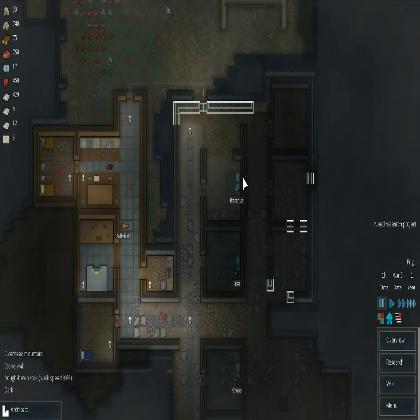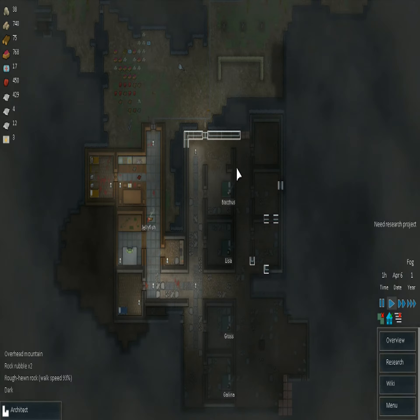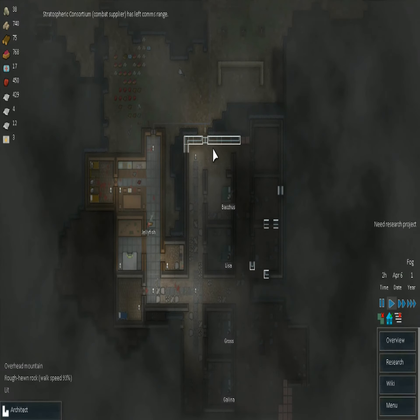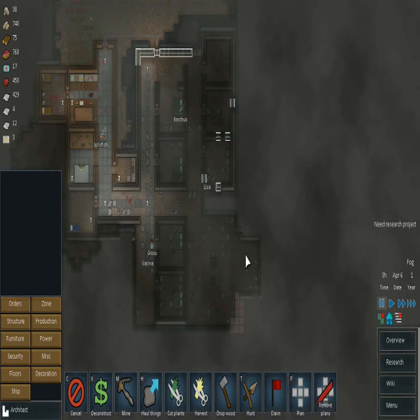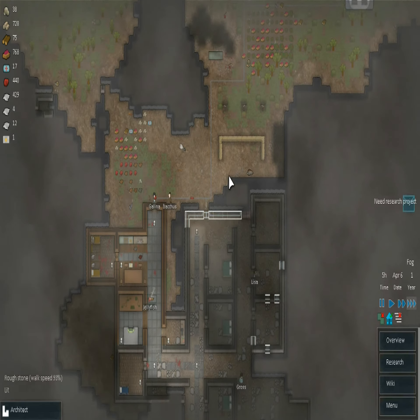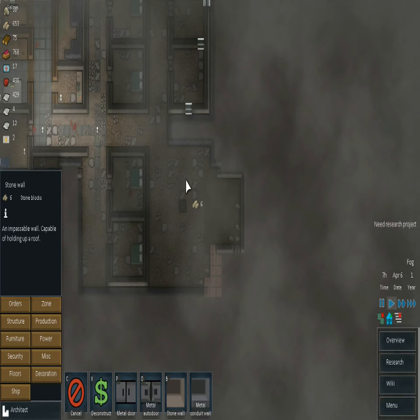Hello again everyone, Creamy Goodness back for part six of my let's play RimWorld. This episode we're going to see my bedrooms getting finished off, hopefully some bigger raids than just one person, and we're going to be building up our colony, probably getting some more researching done, and maybe start collecting metal from my spaceship.